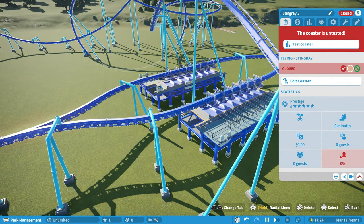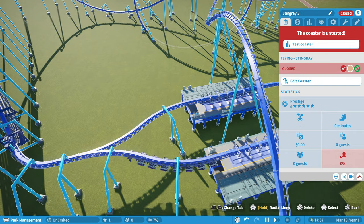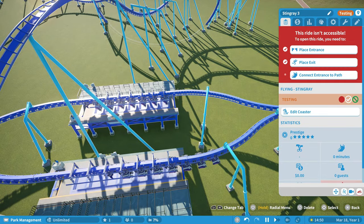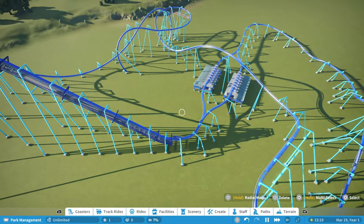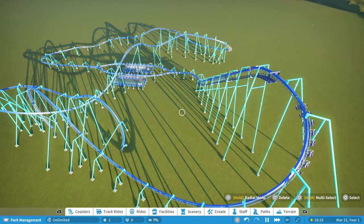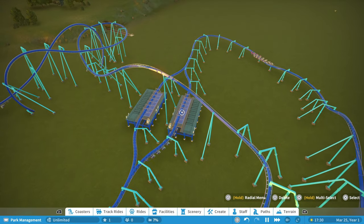I'm going to test one coaster, wait about 20 seconds, and then start the other one — because if you start them both at the same time, they'll both leave the station at the same time. Once this one gets to the lift hill, I'll test the other one. You can see that other coaster coming into the station — those were actually overlaid. Now we have four coasters on the track. You could probably just do two — one in each station — to be safe. There's no guarantee these coasters won't run into each other, but I found a way to make that almost impossible using a ride chain.